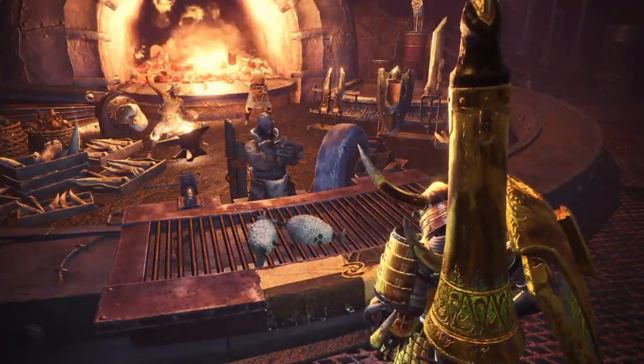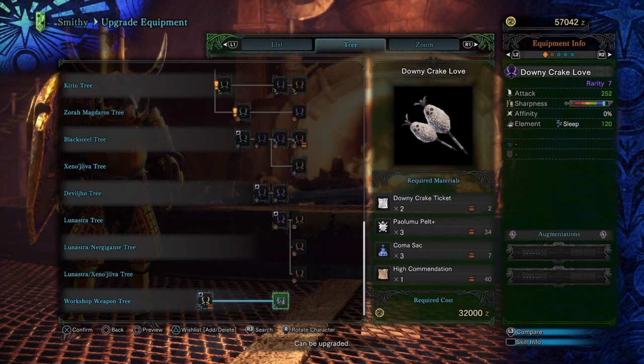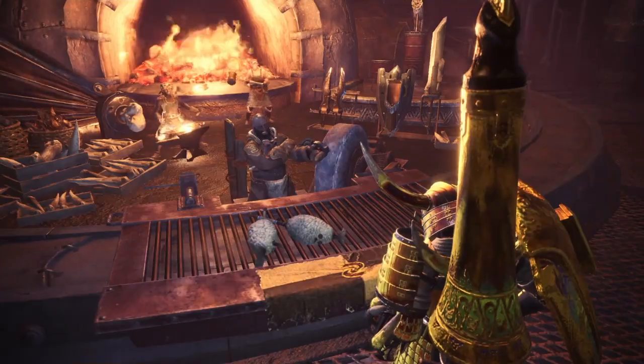The upgraded version will get you a rarity seven and it costs thirty-two hundred zenny, two Downy Crake tickets, three Paolumu, three sleep sacks, and one high recommendation. Let's go ahead and craft these.